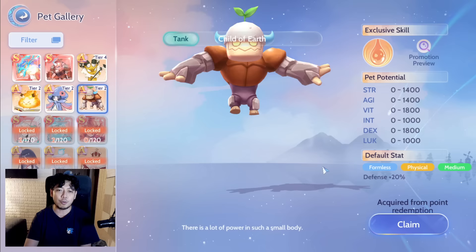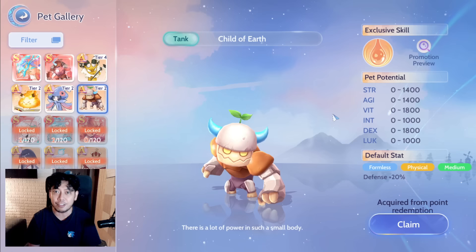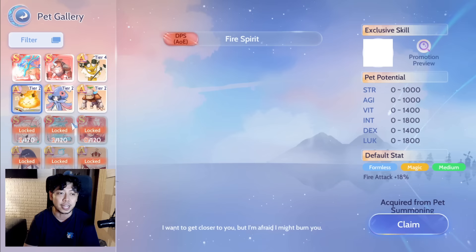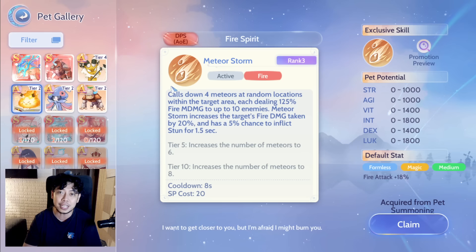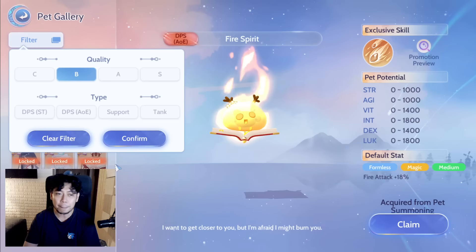Number two is Child of Earth, which can only be obtained using redeem coins. Child of Earth is one of the few pets that helps a lot in many parts of the game — in MVPs and especially in dungeons it really saves most characters because of its exclusive skill. Number three is Fire Spirit. One of the most popular elements right now is fire, and Fire Spirit's exclusive skill is an AOE damage skill. For every meteor that hits an enemy, it increases the fire damage taken by that enemy.